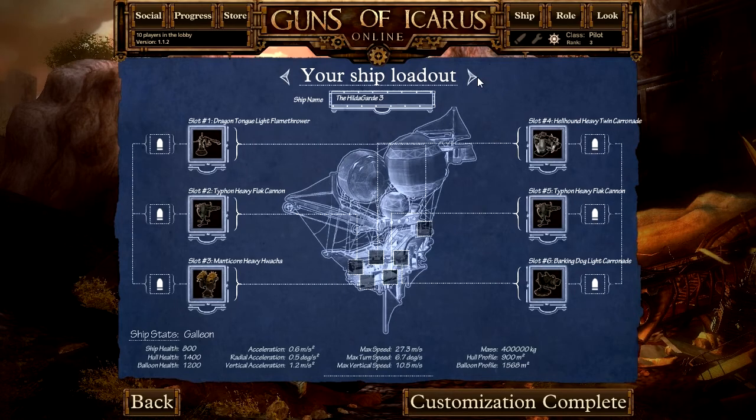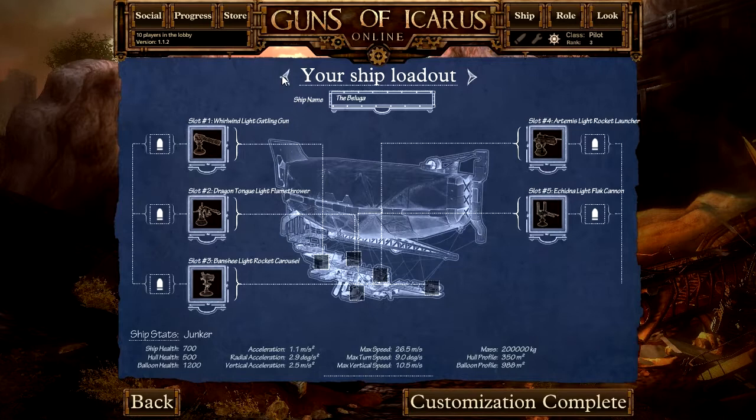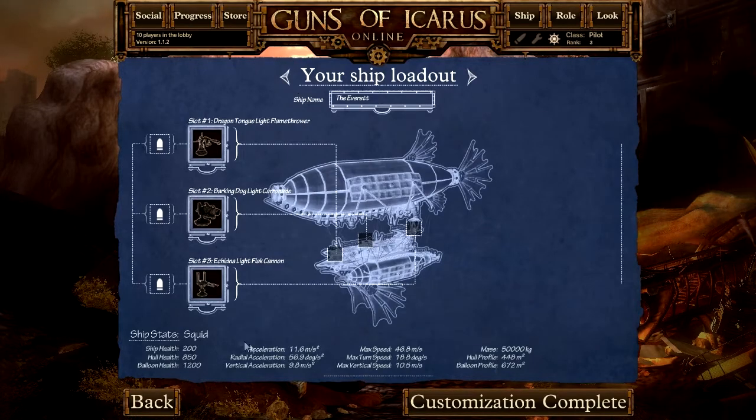The Galleon obviously takes a lot of damage. On the inverse, you have ships like the Squid. The Squid takes very little damage to take it down. However, in exchange for that, you have a lot of speed — fast acceleration, fast turning, radial acceleration allowing you to turn left or right, vertical acceleration up or down, and standard acceleration forward and backwards. Max speed of 46.8 meters per second — this is currently the fastest ship in the game.